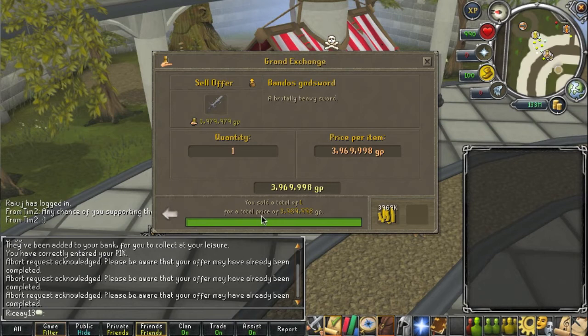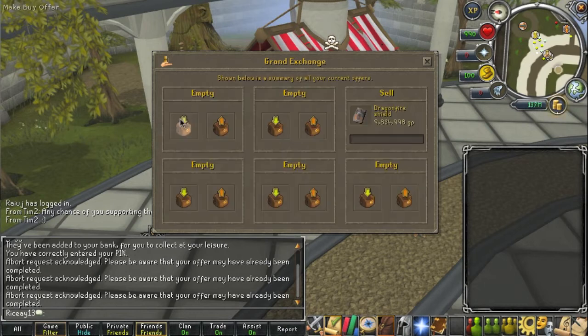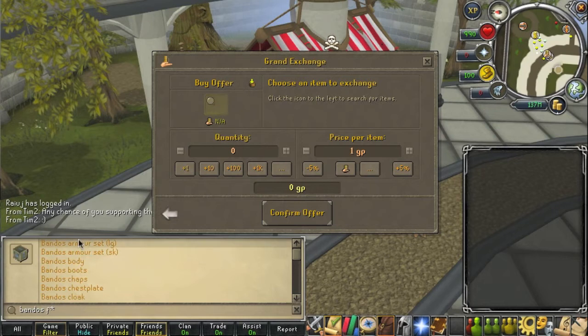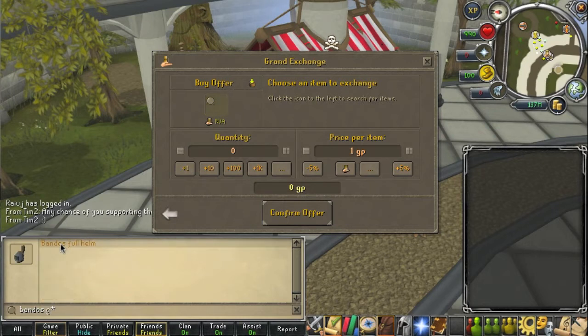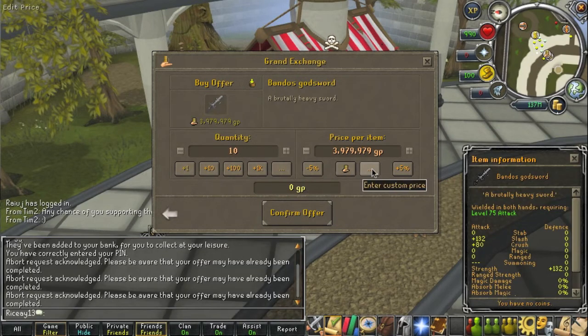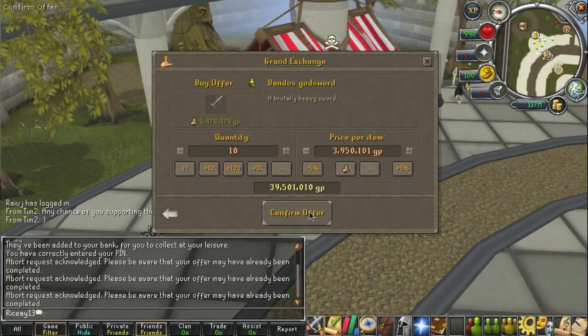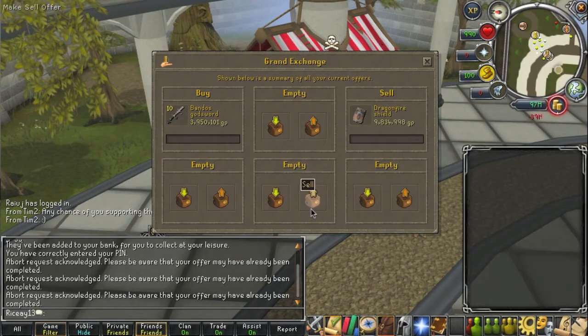We'll come back to the Bandos God Sword now — it sold, slightly under the peak price. So we're going to go ahead and buy 10 of these at about 20k under the price we just sold it at. If you remember, we sold it at 3.969, so I'm going to put in an offer for 3.95. And then we're just going to let them sit and wait for them to buy.